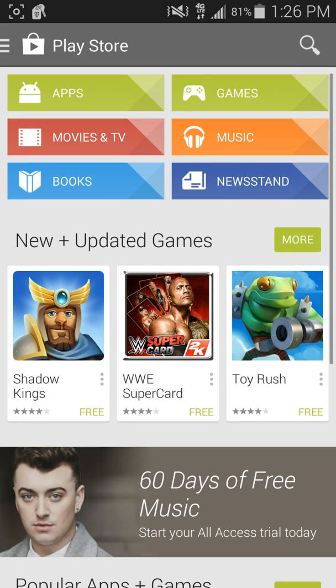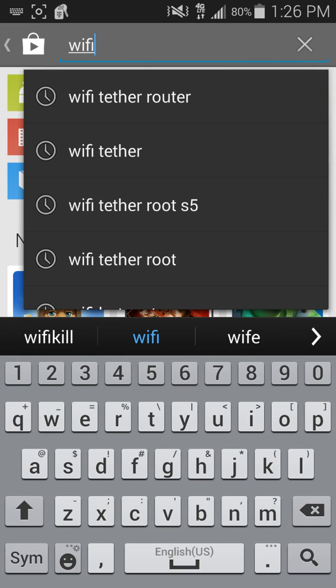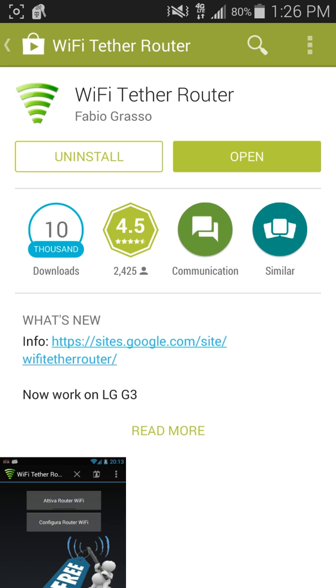So what you want to do is go ahead and go to the Play Store. You're going to want to search Wi-Fi Tether Router — you're going to see this one with the big green signal icon and it's going to say by Fabio Grasso. That's the one.